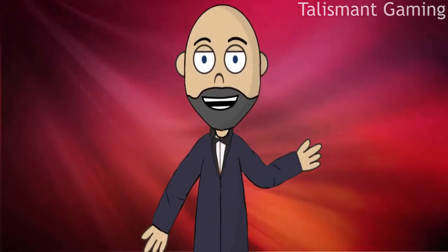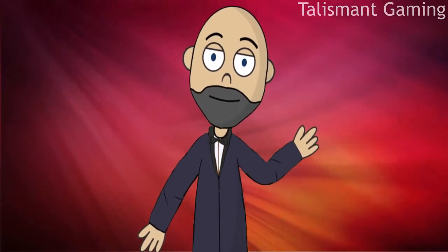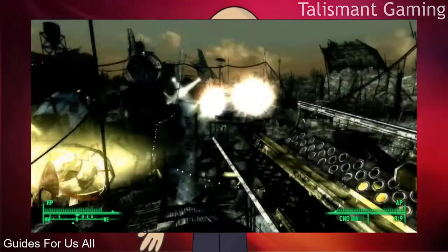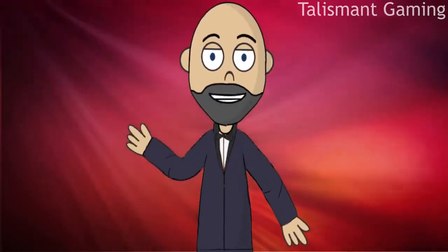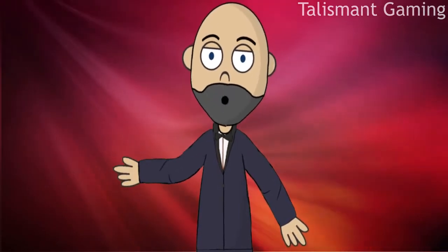This weapon debuted in the 2008 release of Fallout 3. As we can see from this clip of Guides for Us All, this weapon features a very detailed design and can launch eight mini nukes simultaneously. The Fat Man's only problem is its inaccurate shooting and an unrealistic recoil motion, which improved as the series moved along.